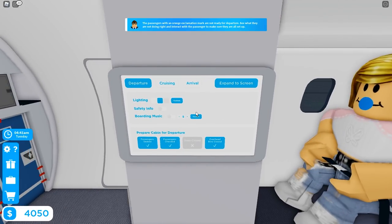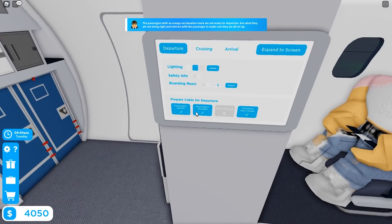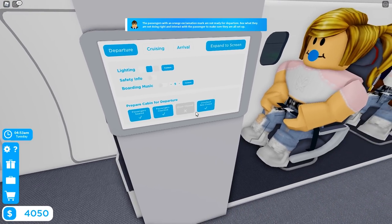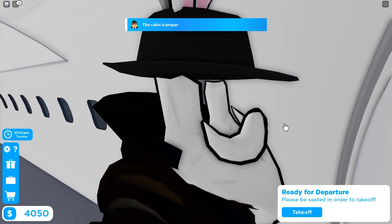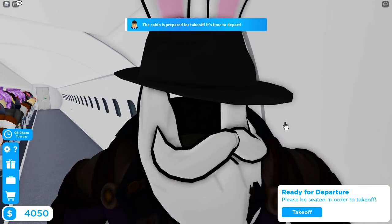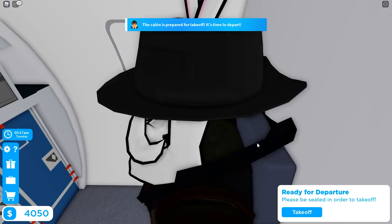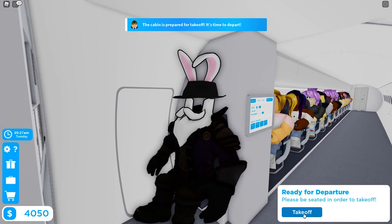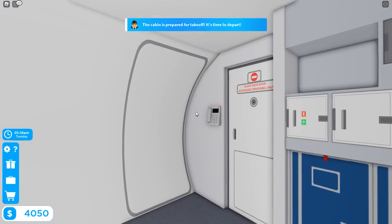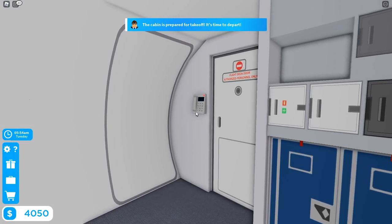Looking at the monitor: door is not closed, but passengers are all seated, checked, and overhead bins are closed. We walk over to the door, close it — ready for takeoff. 'Please be seated in order to take off.' Sitting up front, seat belt on, everybody's looking good. Press take off — let's go! Some vibrations happening — this is so cool. The cabin is prepared for takeoff, time to depart.